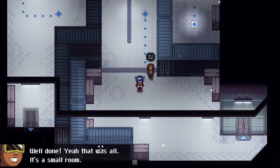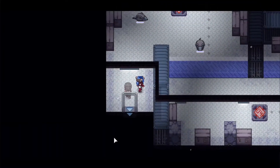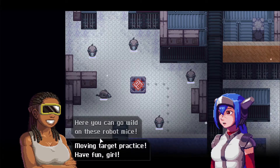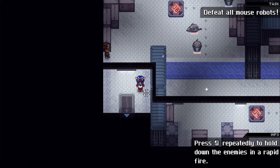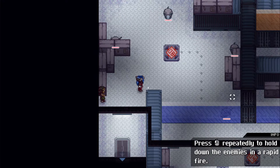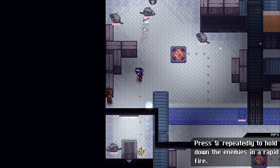Well done — it's a small room. All right, let's keep going. This next room is Carla's favorite: 'Here you can go wild on these robot mice — moving target practice.' Press the left mouse repeatedly to hold down enemies in rapid fire. There are eight enemies here — this little counter block tells you how many enemies you need to beat to move on. Let's kill them one by one and remember to charge up.